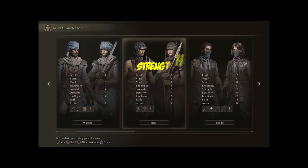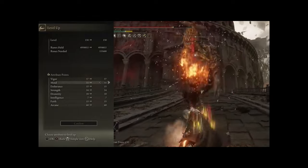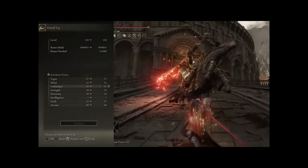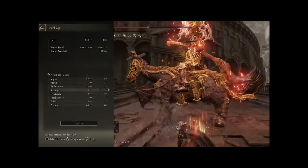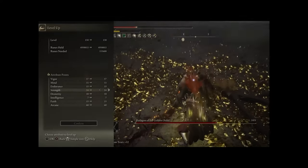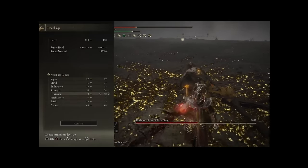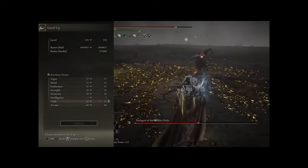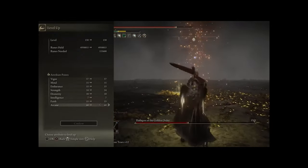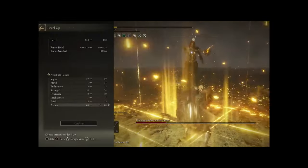I started with the Hero class and we aim to min-max Strength and Arcane with this build. We have Vigor at 57, Mind at 11 — this gives us enough base FP to buff with Golden Vow, Seppuku, and Flame Grant Me Strength with one FP bar. Endurance is at 15, Strength at 54. Because we will be two-handing the Iron Greatsword we get a 50% bonus to Strength, which makes our total Strength whilst two-handing 81, not 54. Dexterity at 10 so we can wield the Iron Greatsword. Intelligence we don't touch. Faith is at 15 — we use the Faithknot tier to boost our Faith to 25 so we can buff with Golden Vow. And finally we have Arcane at 60 for our bleed build-up. Our Dragon Communion Seal is scaling with Arcane, and this is increasing the bleed build-up from Swarm of Flies.